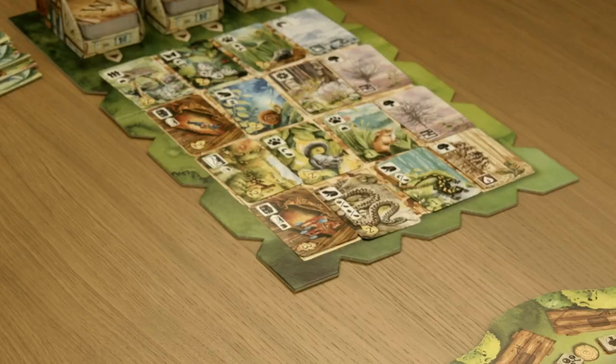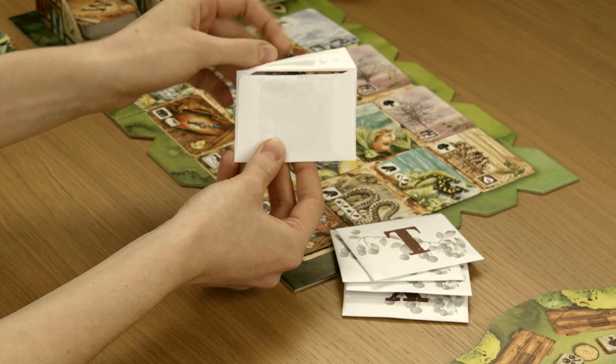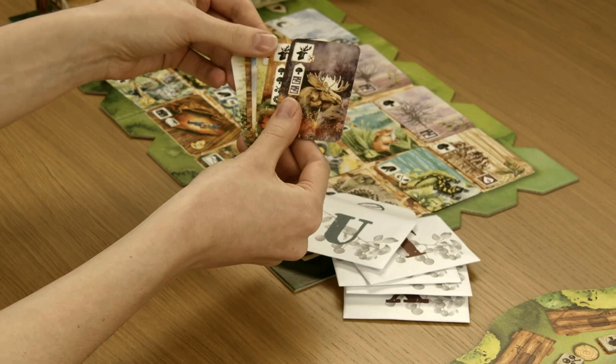Envelopes include five thematic sets of cards which are independent expansions for the game. Because of the advanced rules of those cards, we recommend you not use them in the first few games. You will learn more about those envelopes at the end of this video.